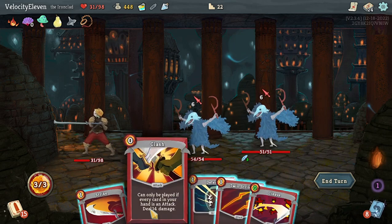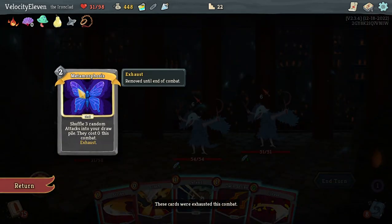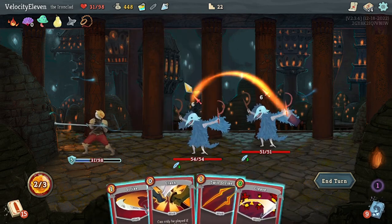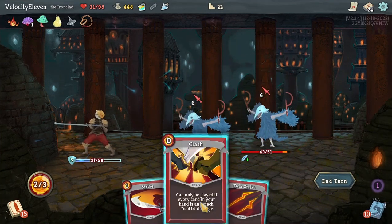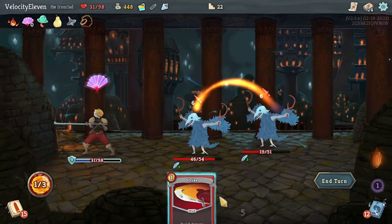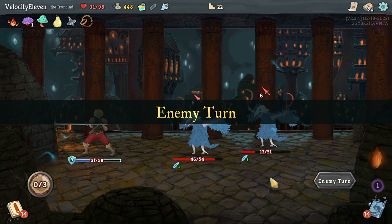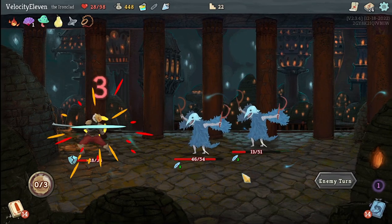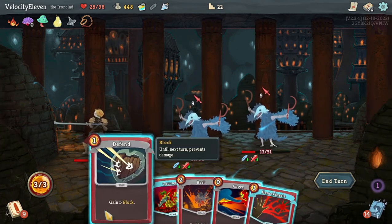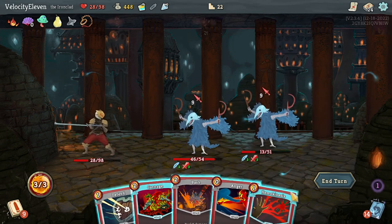Cleave - that's one of the ones just made. I could defend to make Clash available - let me have a look. The three random attacks shuffled into your draw pile cost zero this combat. Alright, let me defend. Ten, six - let's just go for that. Six and six damage to me.